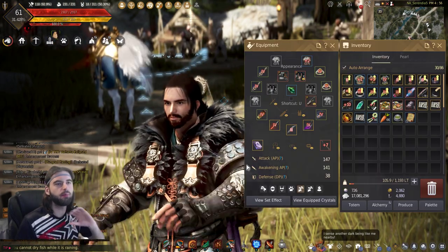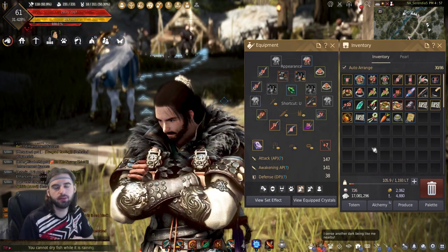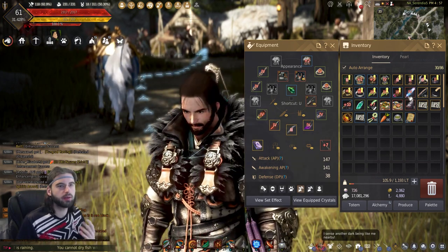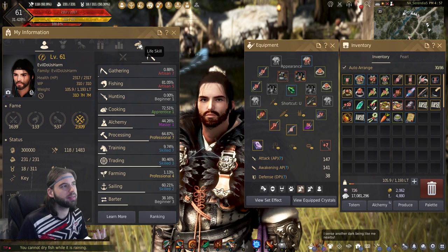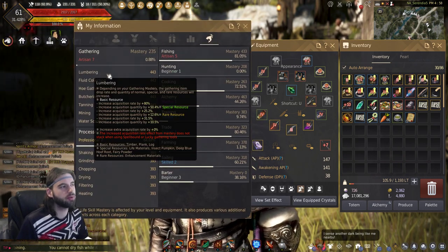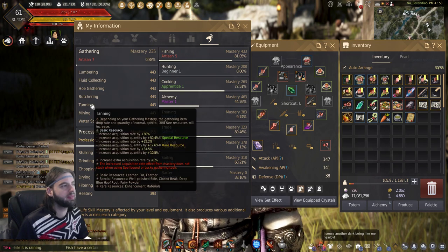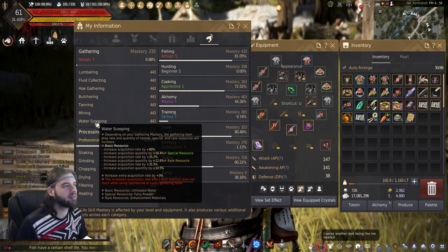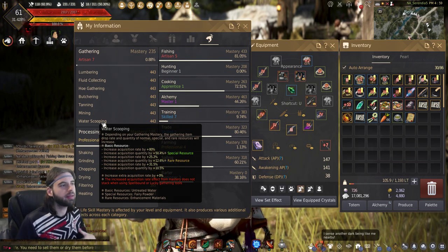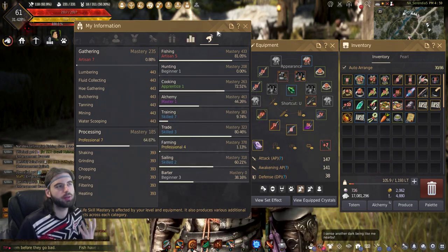The gathering skill has a bunch of different gathering items — from clothing to tools to accessories. Every single item that you gather requires a different gathering tool. If you press the P key on the keyboard and navigate to the life skill tab, you will see the gathering items that you have. You can cut down trees with axes, use fluid collectors for fluids, hoes to gather herbs and other things, butcher knives for meats, tanning knives for hides, pickaxes for mining, and water scooping to gather water from rivers or lakes.